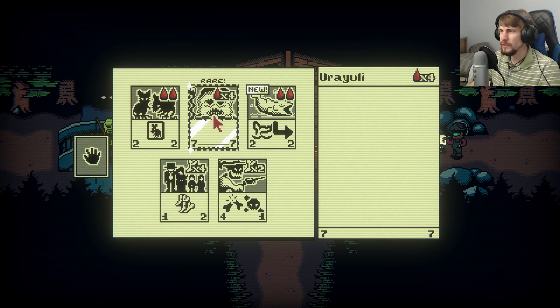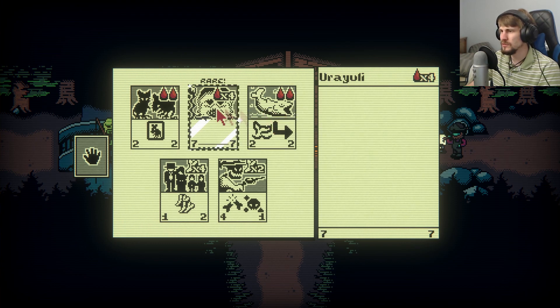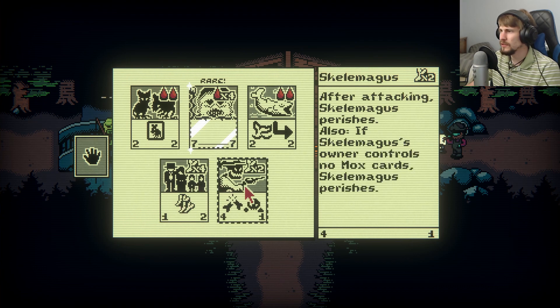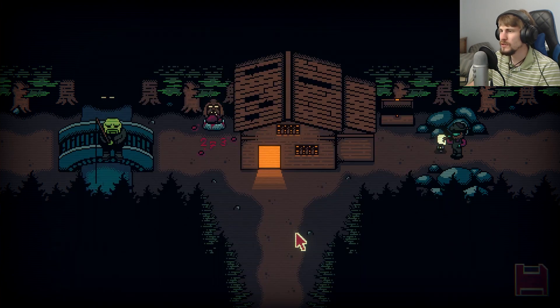We got some new ones — the Uriuli, which we saw in our run of the first act but didn't have a good way to use with four blood ports, and we've got the Salmon. At the start of the owner's turn, the Salmon will move in the direction described on the sigil, as well as the Walkers. When the Walker dies, four bones are awarded instead of one. And the Skele Mages — after attacking, it perishes, and also if the owner controls no mox cards, it perishes as well. Cards added to collection.